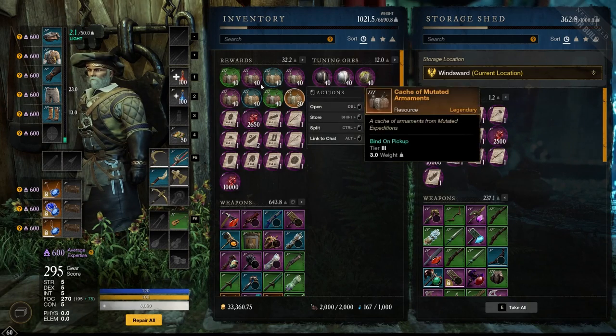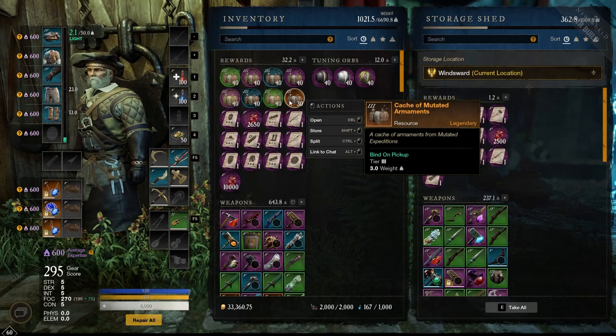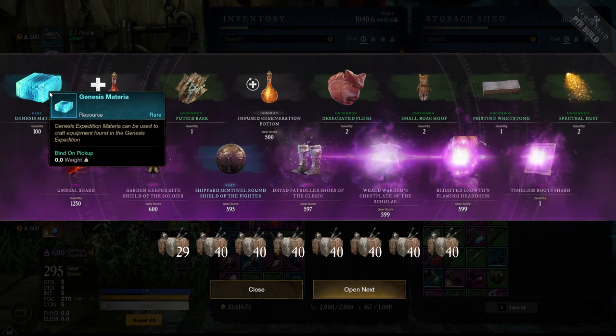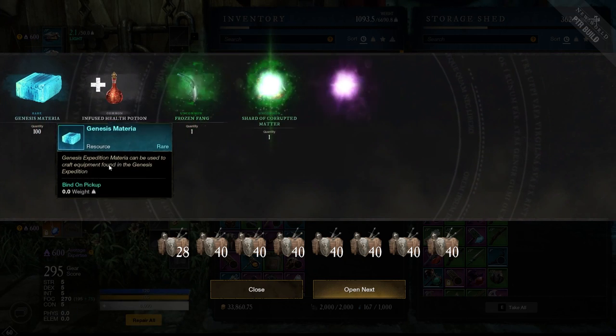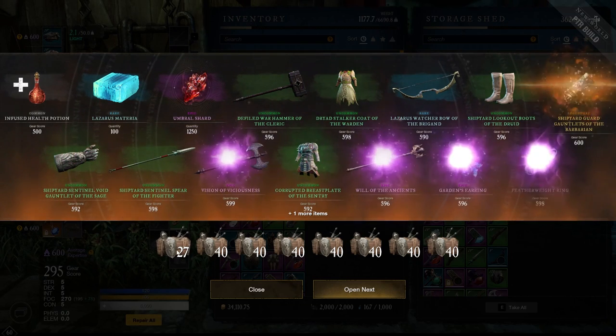I'm going to show you guys right now. When you open one of these caches, you're going to get one type of Materia — it's either going to be Genesis, Lazarus, or basically any expedition that has been mutated. So if I open up another one, it might be Lazarus. There's another Genesis, and there's a Lazarus. It's as simple as that.